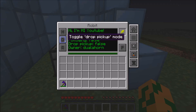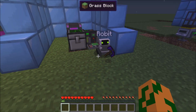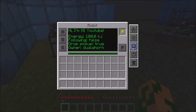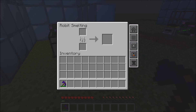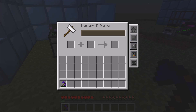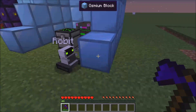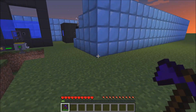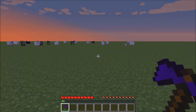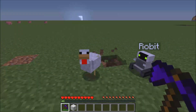It can do a few things. If you toggle drop-up mode, it will pick up whatever gets dropped on the ground, so you can have it follow you around when you're mining and items go into its inventory. It has a crafting grid, a chest, it can smelt if you have coal, and it has an anvil for renaming. It also can follow you — if drop-up mode is off it will follow you — so you can have it come over here and kill some sheep and some chickens.